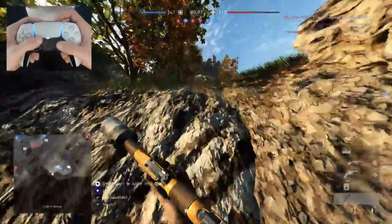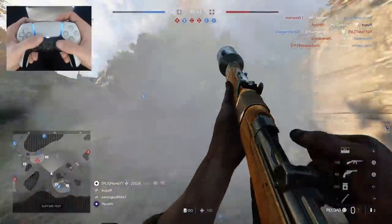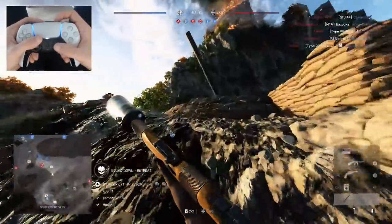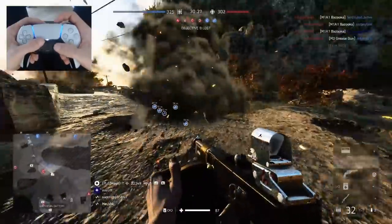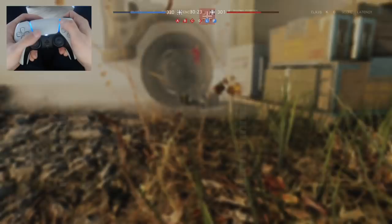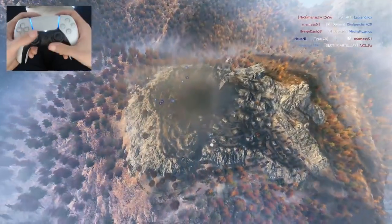Spawn B - I don't know where this is going to bring me. This is the least ideal spawn - I was not hoping for this place. Pretty much attention here - we are losing objective Baker. Spamming the smokes here, spamming the smokes. Let's refill the smokes as well. Good kill - I should have not stopped, I should have kept running. I was not expecting them to kill me that quickly.